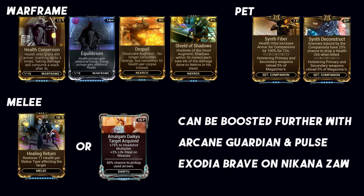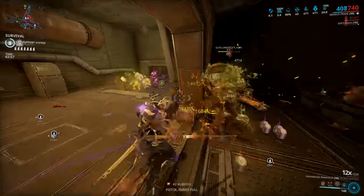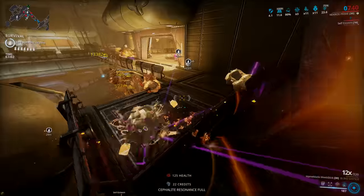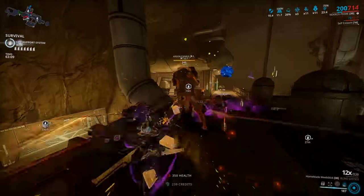For the pet mods, Synth Deconstruct will spawn health orbs from enemies when your companion deals damage to them - which is all the time if you're using the Panzer Vulpaphyla, which spreads viral spores all around large groups of enemies. This means you'll be spawning a lot more health orbs, which will allow you to keep topping up your energy via Equilibrium, or keep stacking that bonus armor from Health Conversion.